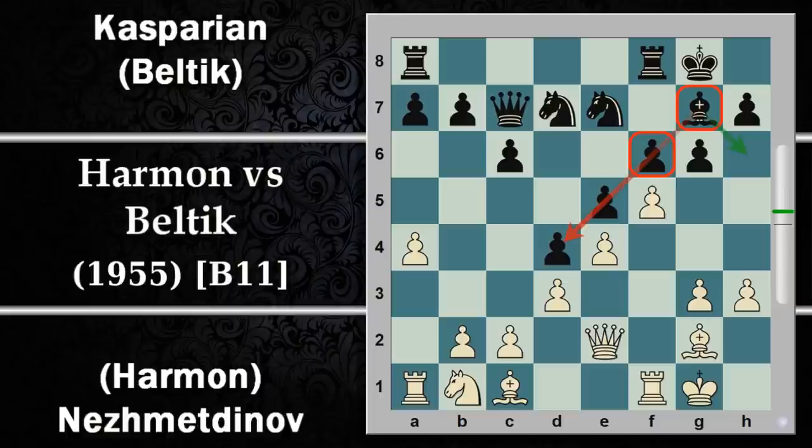In realtà il nero dice al bianco: puoi prendere pure il pedone G6, però io ricatturo con il pedone A che mi mantengo una struttura più gestibile dei pedoni, un'unica catena. Basta riuscire a difendere il pedone finale F6 e tutta la struttura regge. Viceversa il bianco non cambia questo pedone, preferisce sviluppare i pezzi e gioca cavallo D2 con idea di portare il cavallo in una di queste due case.